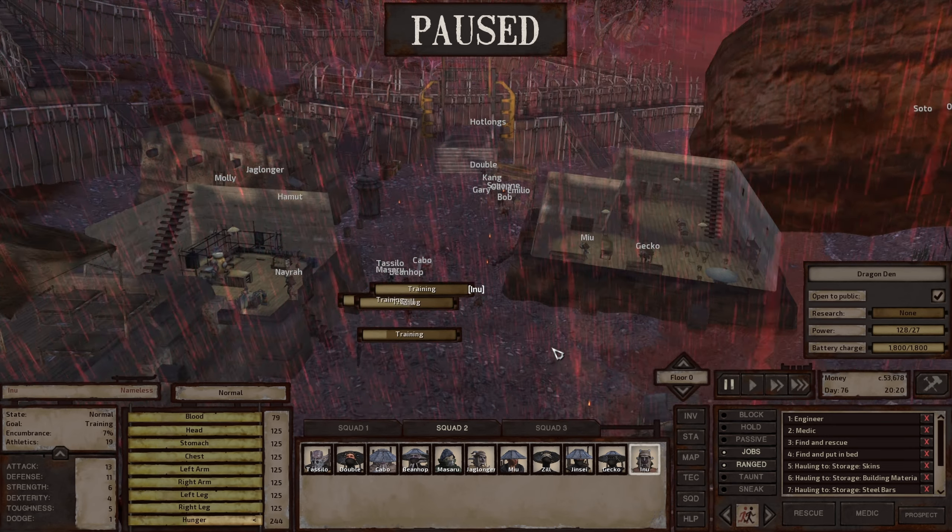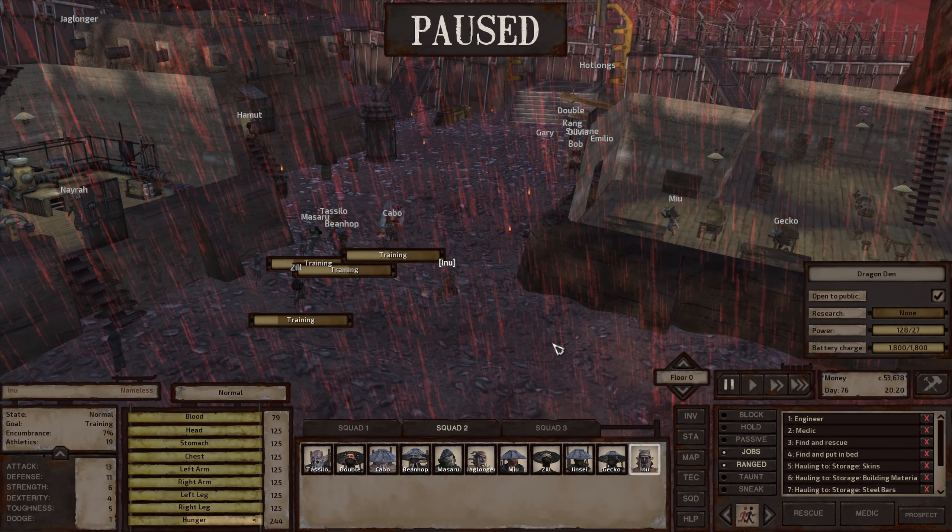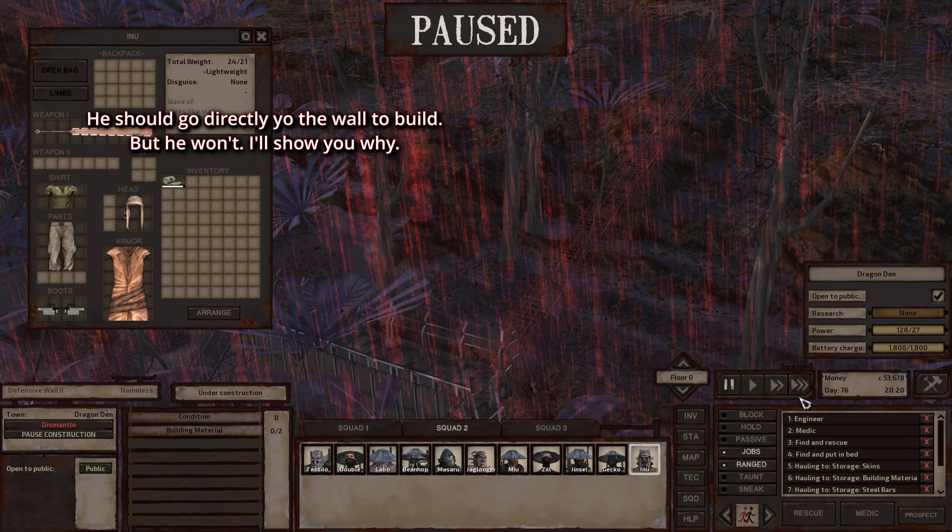Today I'm going to show you some common bugs that occur in Kenshi that I've noticed recently. The first thing is this character Inu - he has the Engineer job, but there's an issue. Right now he has nothing to do and I have something to build - a wall. He has Engineer so he should be going to build the wall.